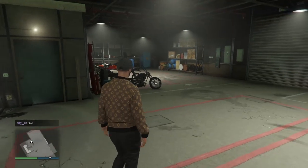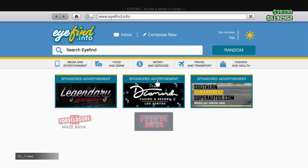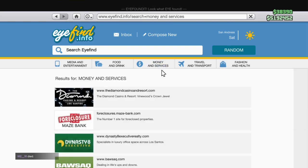To buy a weed farm business you need one thing first, and that's a motorcycle club. I'll show you right now how to get one — I already have one and I'm in it right now as you can see.